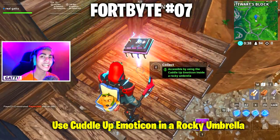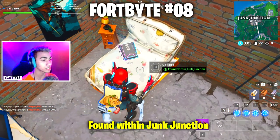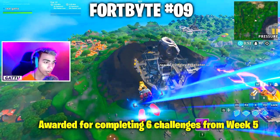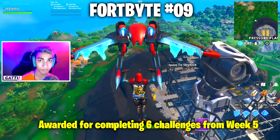Fortbyte number 8 is found within Junk Junction, located inside the shed — just glide down and collect it. Fortbyte number 9 is awarded for completing 6 challenges from week 5. Fortbyte number 10 is awarded for gaining 60,000 XP.